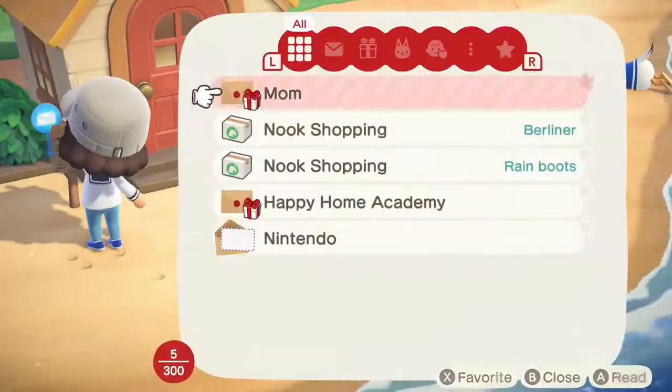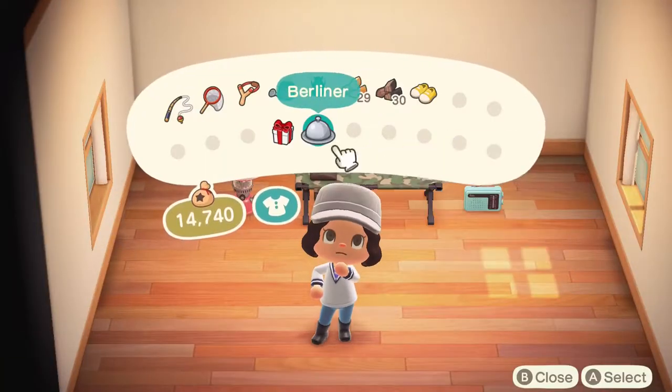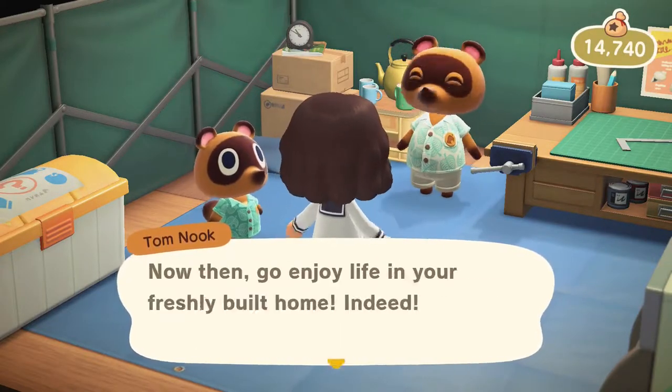Okay so we're now on day two on our island. Blathers is here so we can go and see him and get the DIYs for the shovel and the vaulting pole. Our airport is also open so we can go on a mystery island tour and gather materials from there as well. However, before I go and see Blathers I'm going to go and see Timmy about opening Nook's Cranny.